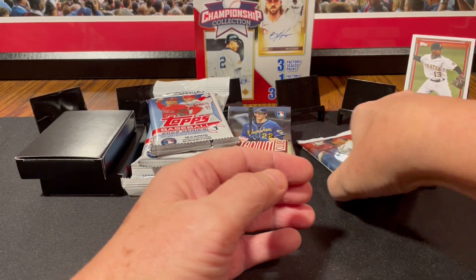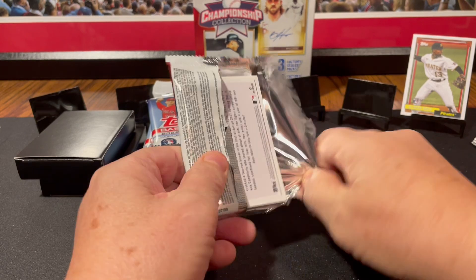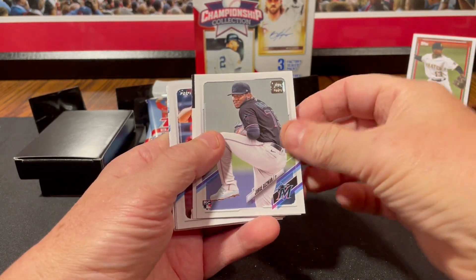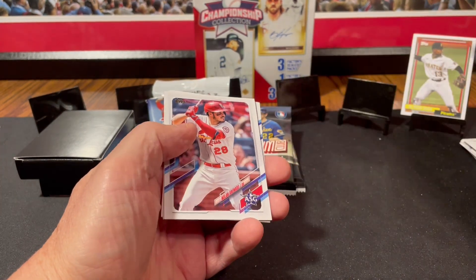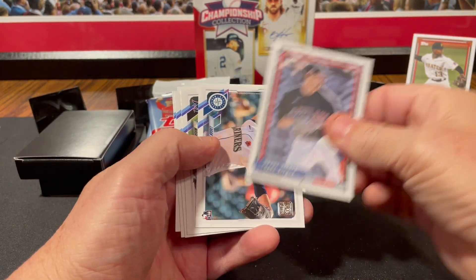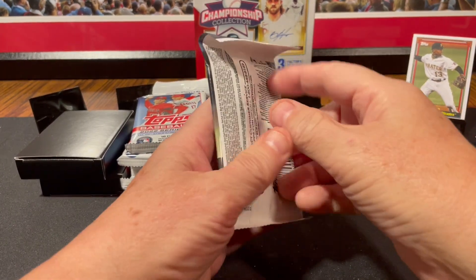Some of you guys who wish I would go through every card — you'll be like, see, if you go through every card, you wouldn't have trouble finding the inserts, right? It's kind of like damned if you do, damned if you don't. Jorge Guzman, Reggie Jackson 86 throwback card. And we got All-Star Game Nolan Arenado insert. And Shane Beaver 92 throwback. Who's that rookie card? Logan Gilbert. That's a halfway decent rookie card.